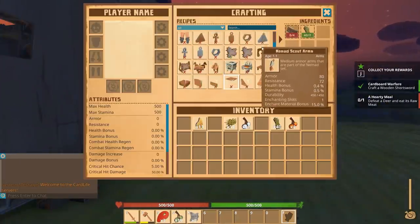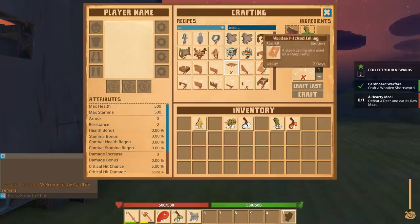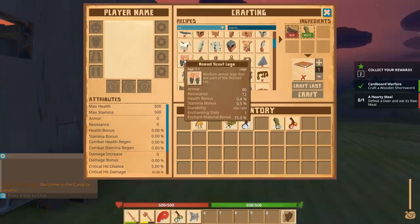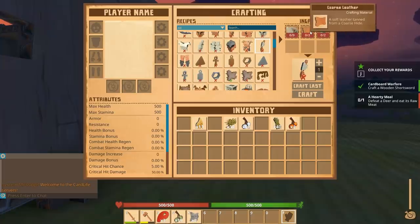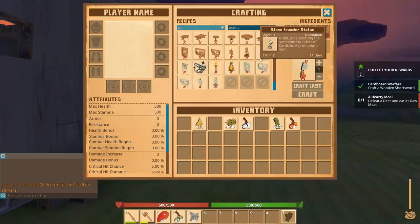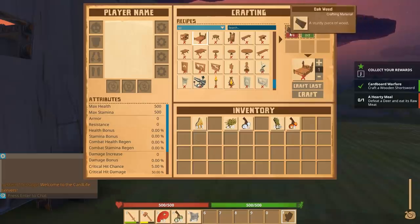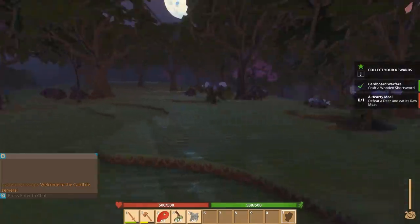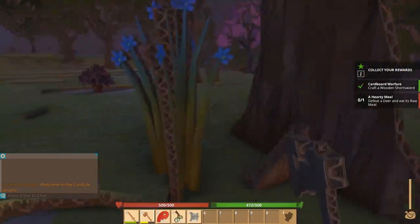Press E to open the door — oh I like it! Now is there a bed? There's a building permissions console, enchanting table, clothing rack, nomad scout legs and arms... stone, leather, and thread — that's way above us. Here we go — simple large bed. We just need some wood since we already have wolf pelt, so that'll actually work out.